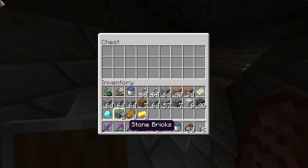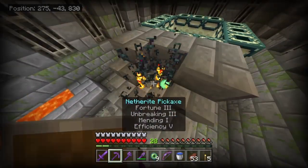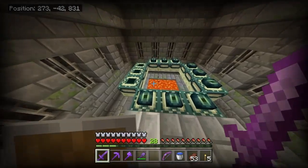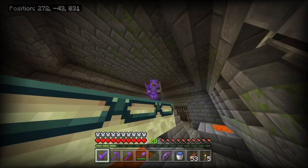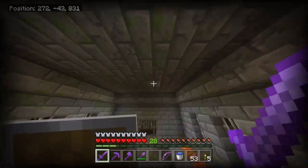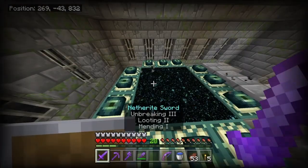Guys, in this chest right here there was diamonds, bread, and gold — and I turned the corner right here and as you can see, there is a portal room right here. We have the exact amount of eyes for this end portal. Oh, I am so dumb — we need three more. I didn't bring them with me. I guess I'll be right back. I'm going to go to my house and bring three more ender things. One, two, three. Let's go to the end, guys. Let's jump in.